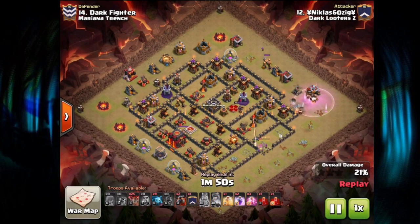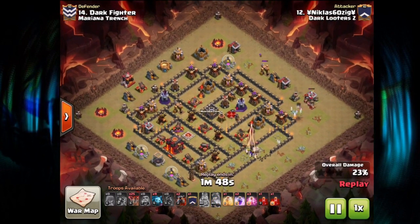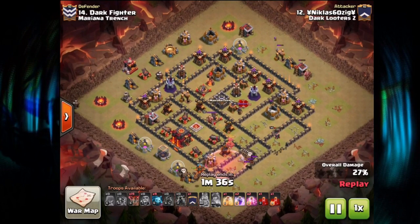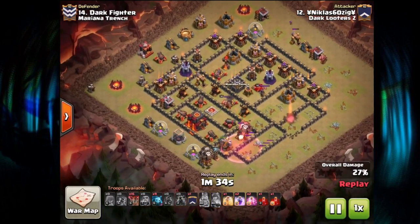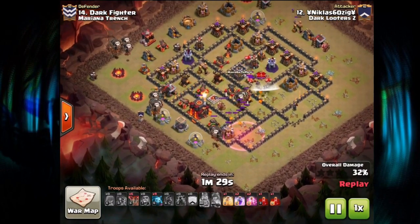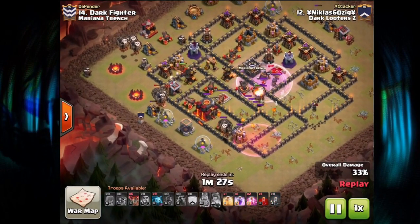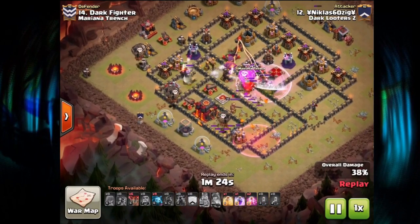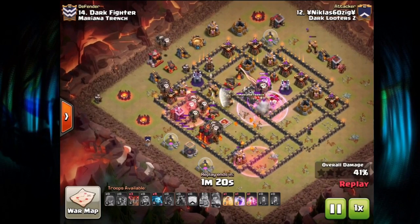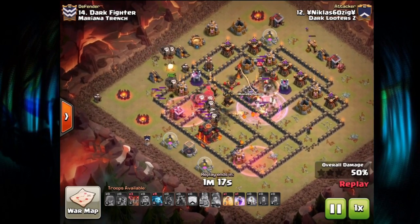The Queen pops her ability, takes out the Expo, and the Inferno Tower goes down as well — the Queen just outlasting it before dying. LaLu now comes in from the six o'clock corner with a couple of Lava Hounds and Balloons right after. The Queen's keep busy. He goes with a Rage spell, somewhat catching the LaLu but mainly intended for Skeleton spells to put out some extra damage.